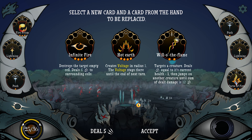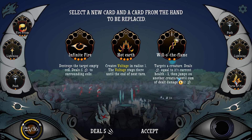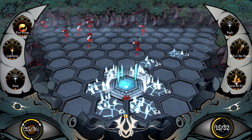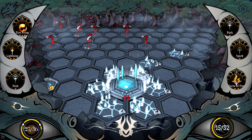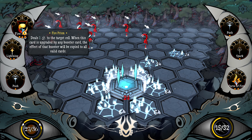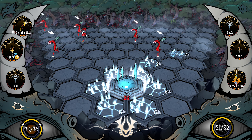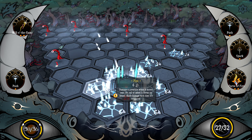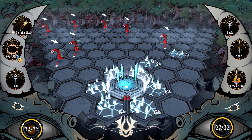Ignite Fire: destroys a target empty cell, deals six to surrounding cells. Creates voltage in one radius — the voltage stays there until the next turn. If you attack a cell with voltage, fire with power of that attack is created. The target creature deals damage equal to its current health minus one, and jumps on another creature until the sum of damage dealt is 12. That's kind of cool. Holy crap — but it can't kill anything. You guys kind of just move around; I don't know if you actually even do damage, to be honest.